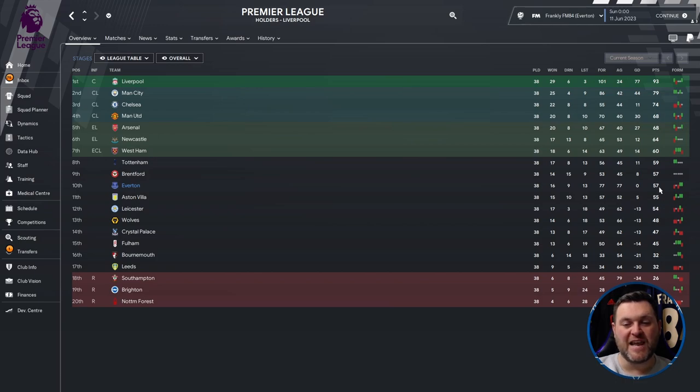Looking above them in the league, they are only 3 points behind West Ham, who qualified for the Europa Conference League. They finished 7 points behind Newcastle, who qualified for the Europa League. However they finished miles behind Manchester City, and Liverpool were in a complete different league of their own.